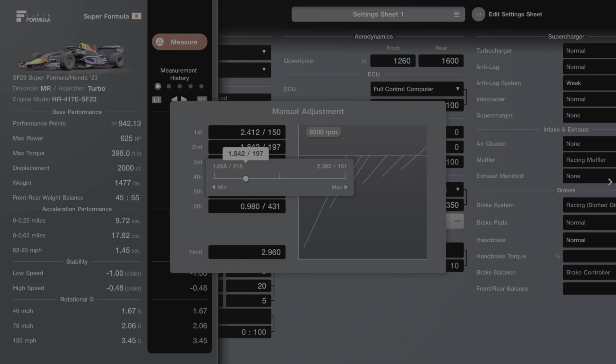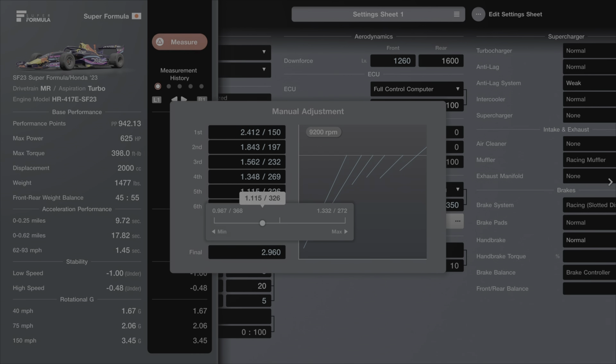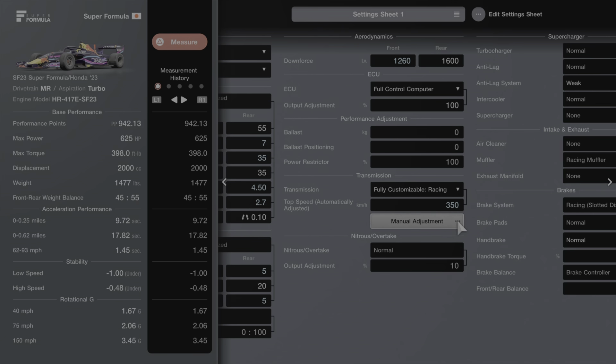This will have you set up to use your final two gears to their peak max performance during this race. It also gives you a pretty nice 1st gear for coming out of the low-speed corners in that back half technical section of the course. That is what it's going to look like when you're done.